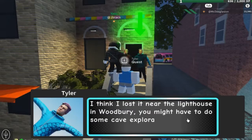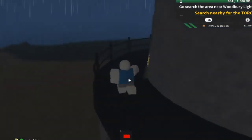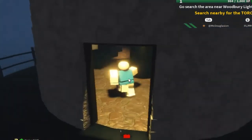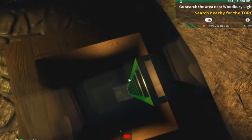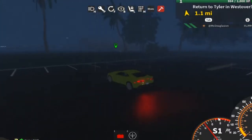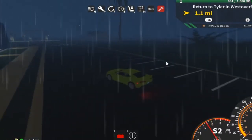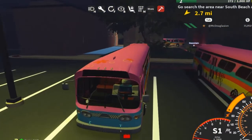Now they want you to go to the lighthouse. Once you get the torch, return to the humans once again. They'll ask you to drive the bus to the airport.